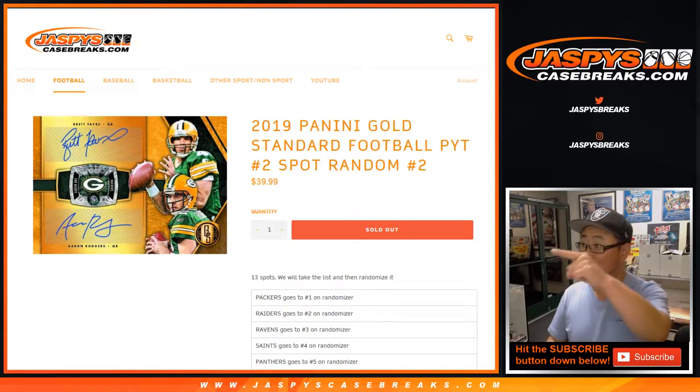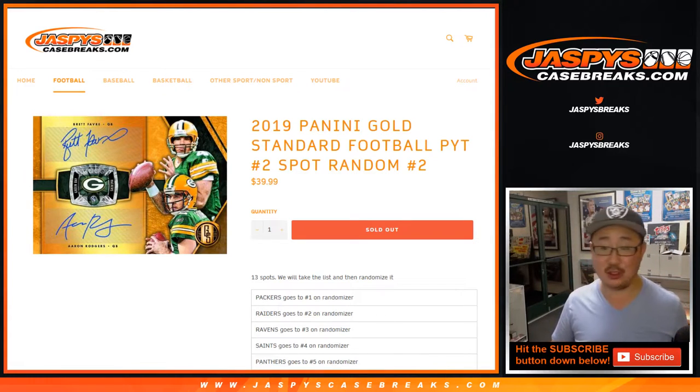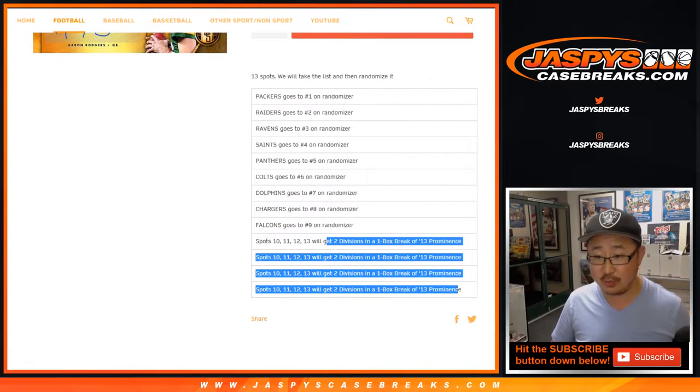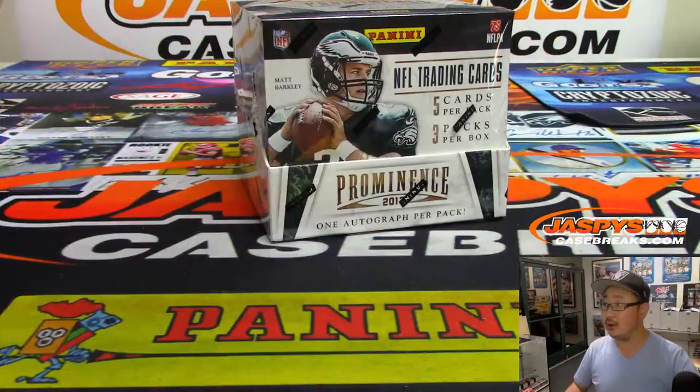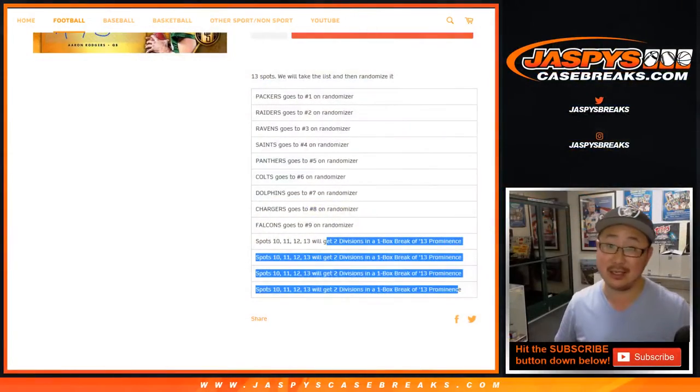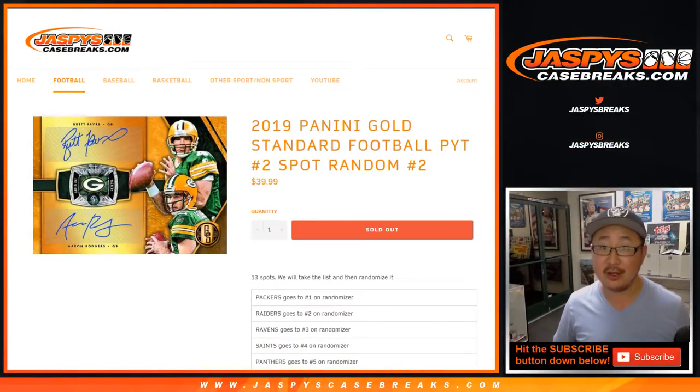Hi everyone, Joe for jazbeescasebreaks.com with spot random 2. There was a division break of 2013 Prominence Football right here. So it's a quick one-box break — that was the consolation prize for that spot random. Thanks for giving that a shot.